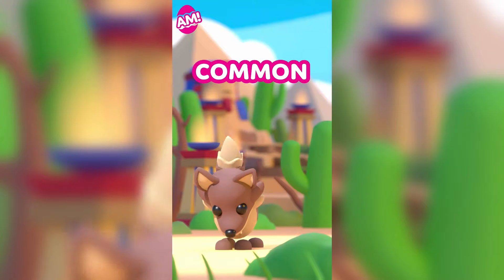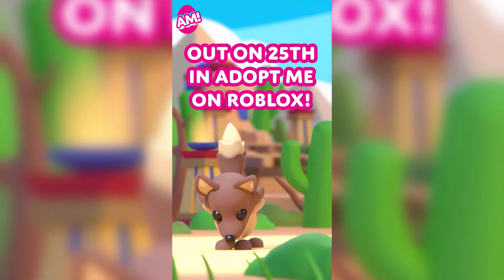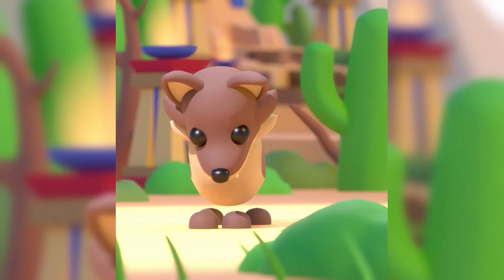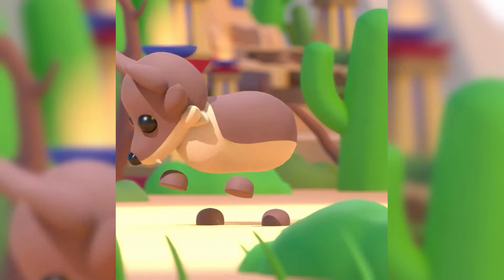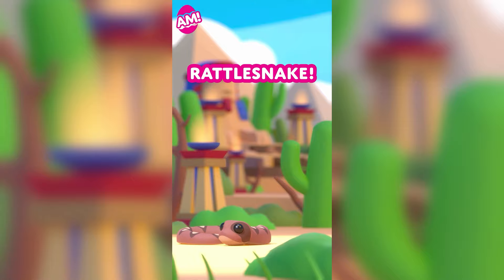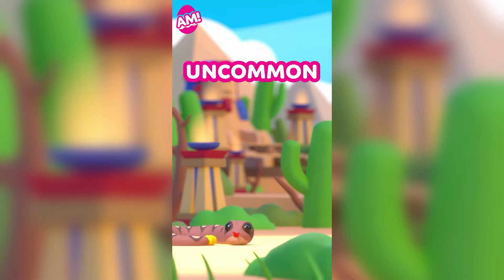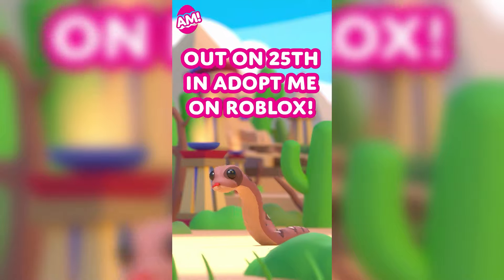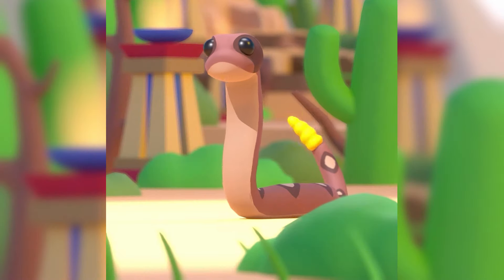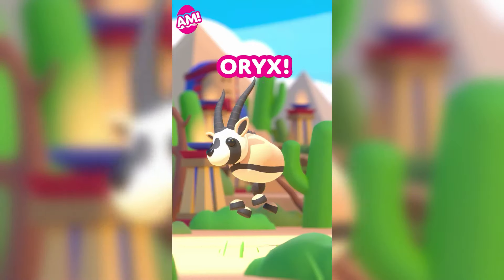The first pet is the coyote, which is going to be a common pet we can add to our collections. Then we have the rattlesnake, which is going to be an uncommon pet. I'm not sure how I feel about this one — you guys know birds and snakes kind of creep me out a bit.